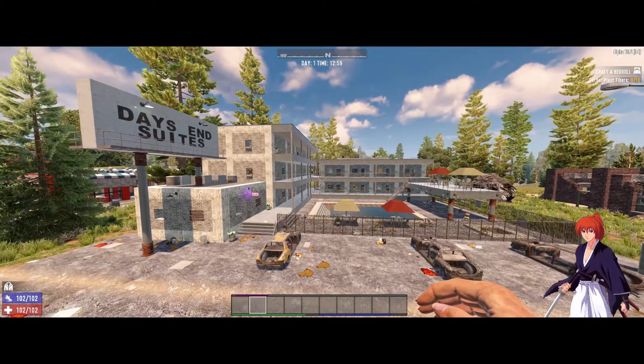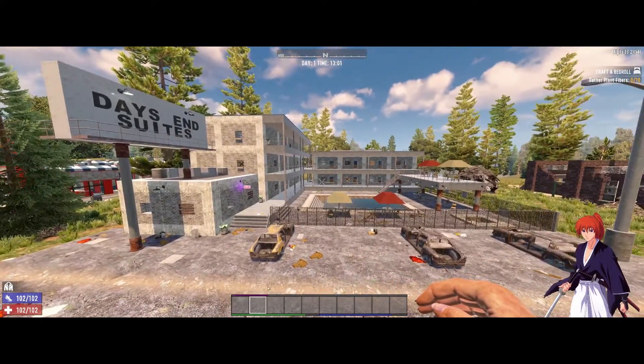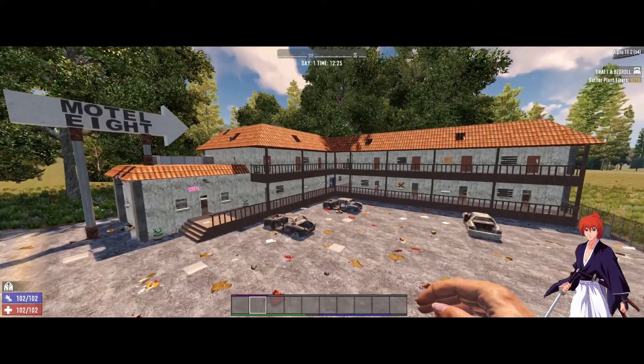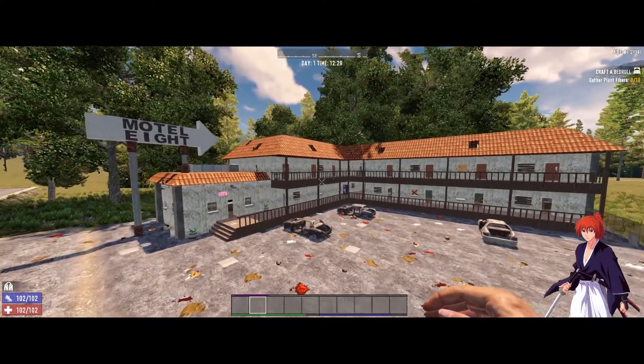So this is the bigger version of that place — it's called Days and Sweets, and it's a motel. Here is the small version of that motel, it's called Motel 8. Now let's get on to the details of how I tested this.